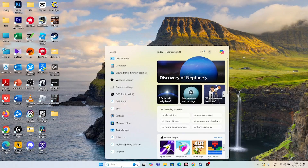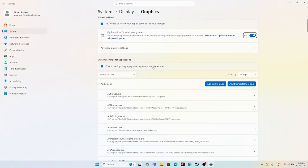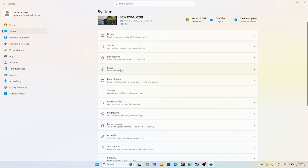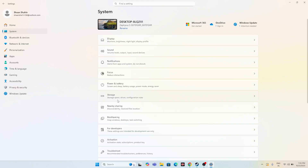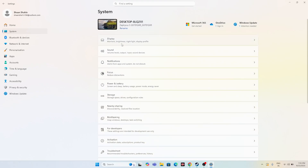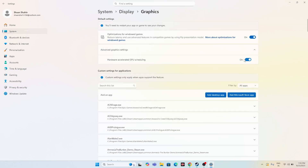You should also try toggling Hardware Accelerated GPU Scheduling. Go to Graphics Settings, then Advanced Graphics Settings. If it is currently turned on, turn it off and launch the game. If it is already off, turn it on and check. Navigate to System, then Display, then Graphics if you can't find the setting directly.